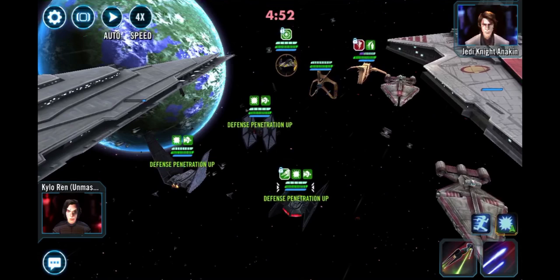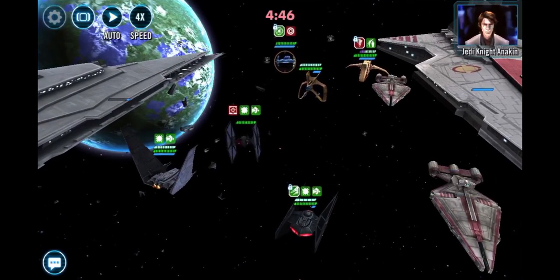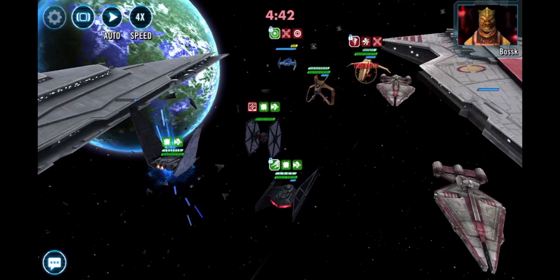You're kind of tempted to use advantage and do your big shot with Silencer, but instead you want to stun Jedi Anakin's Starfighter so that he's not doing anything. Your goal right now is to make sure you're going to get his health under 50% — you need to have him in the yellow — so that Negotiator ends up using his buffing ability to keep everyone alive rather than his daze.